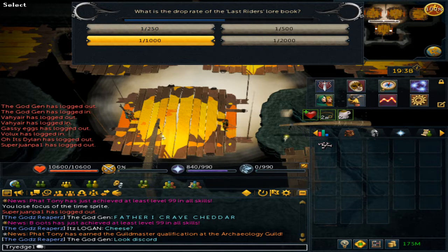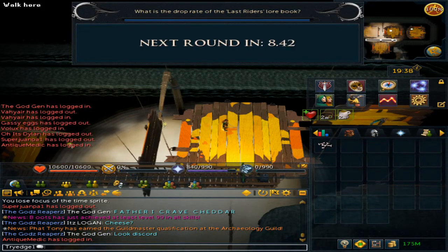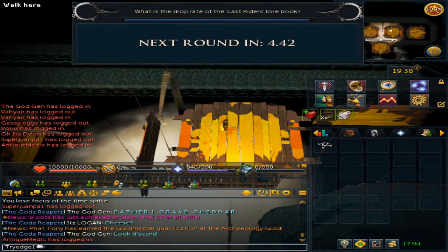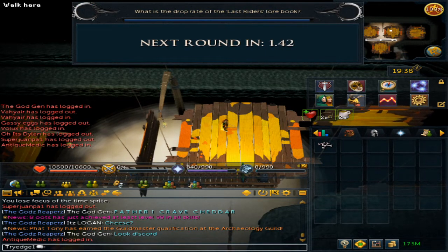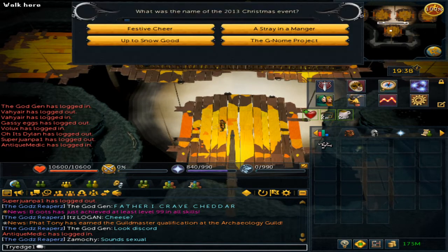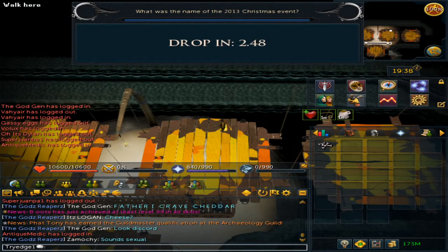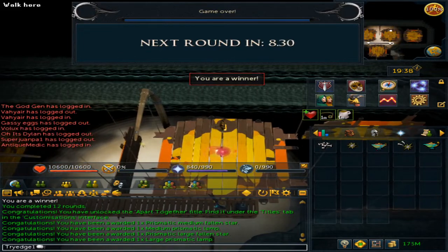The drop rate is 1 out of 1,000. It's now just me — I'm the only one left. The final question is: what is the name of the 2013 Christmas event? This is Snowgood. This is personally a bad question since it's 7 years ago and not a lot of people played back then. And then this was the final question.